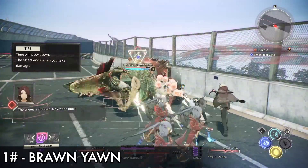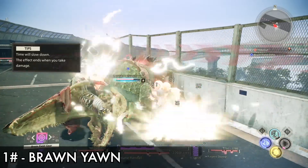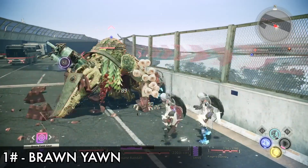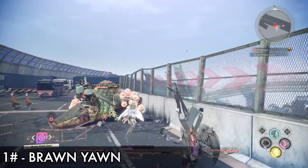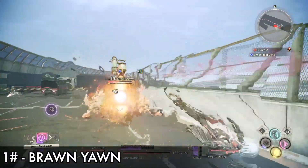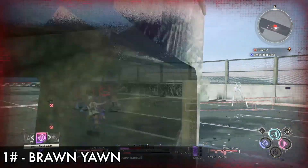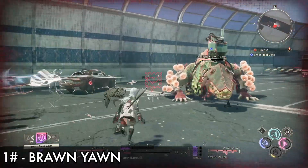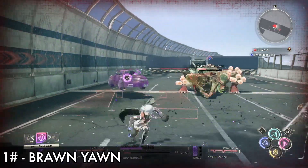Once the Brain Drive gauge is full or almost full, it will activate Brain Drive mode and your character will change. Once the Brain Drive gauge decreases to around half, you can then use the Brain Field — you will see the button prompt on the drive gauge showing L3 and R3, which means you can use the Brain Field ability.